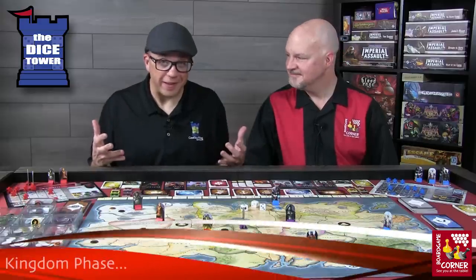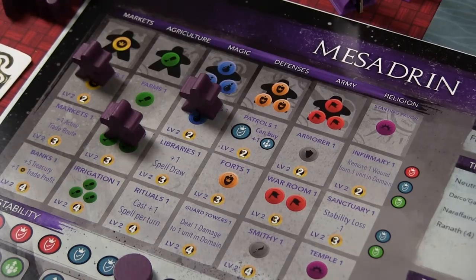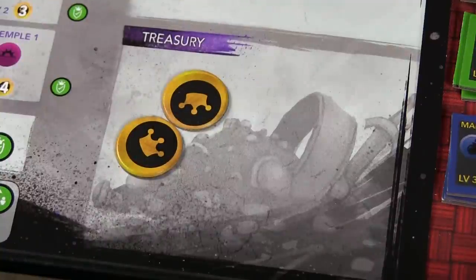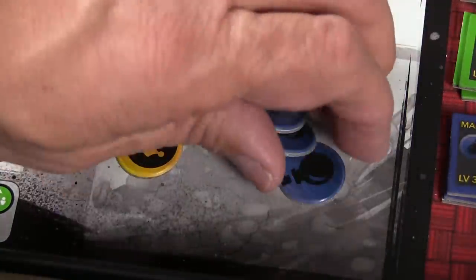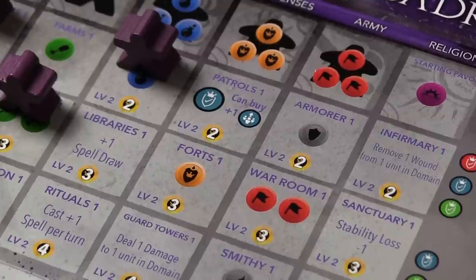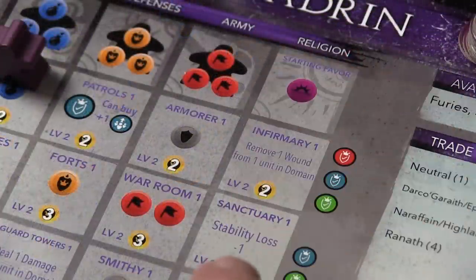Next up is the Kingdom phase. The first action is income and stability. On your player mat, across the top, you're going to get those resources — gold, mana, and food — which are super critical throughout the game. Then comes stability: based on what world cards might be in play, as well as patrols, religion, or other things on your player board, your stability may be affected and must be adjusted before moving on.